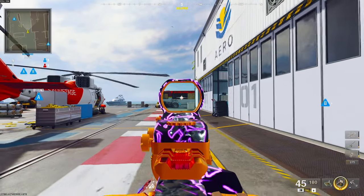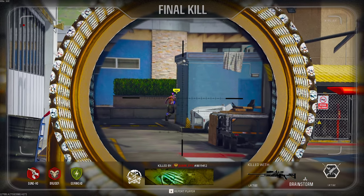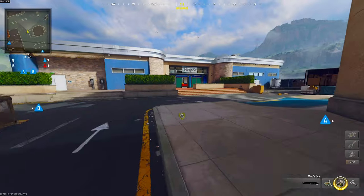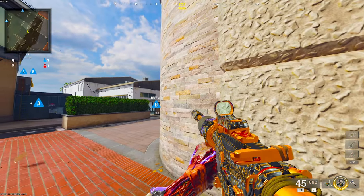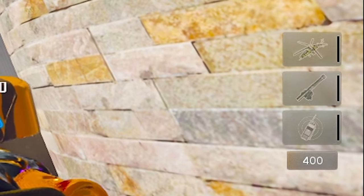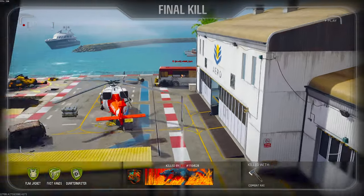Moving over to anybody sitting in the bus — when you know someone's there, run over to this building here. Come over to this corner of the building, then pay attention to this line on the building. Line up your middle scorestreak panel so that the bottom right corner of it is lined up on that line, then aim very slightly down from that. When you know someone's in the bus, throw that combat axe and it should take them right out of it.